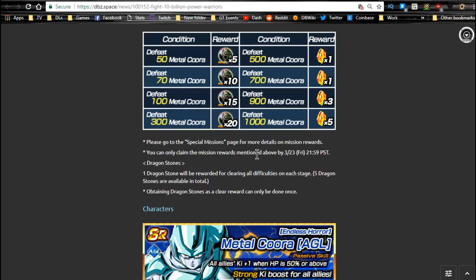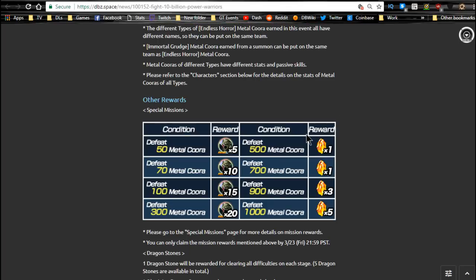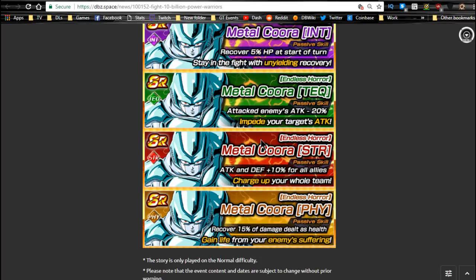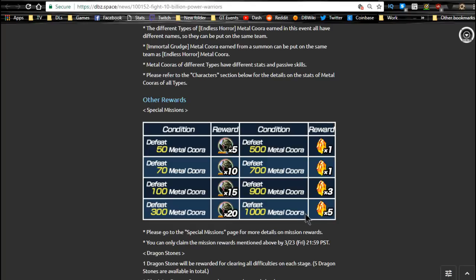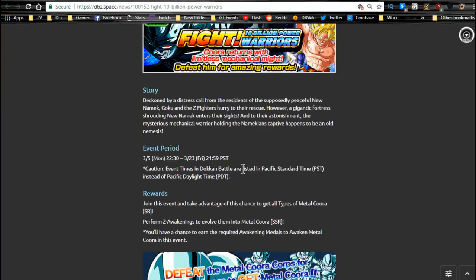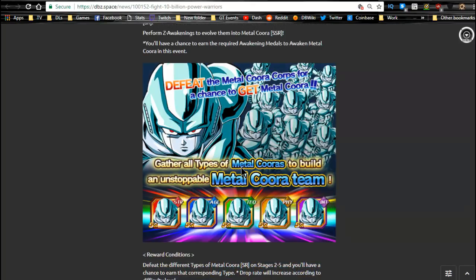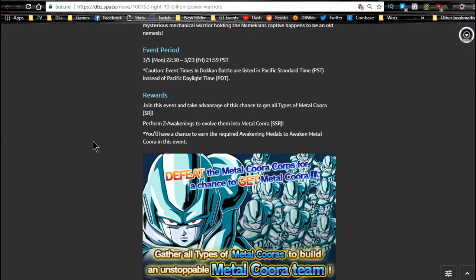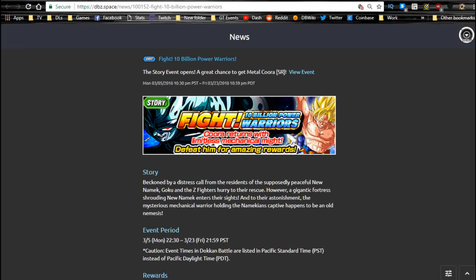Maybe one day we'll get a new Korra leader and that's when this whole thing will come into play. Outside of that, just grind out every single one of the missions — you get some dragon stones for that. Every individual Korra you fight counts towards the goals, so grind out the 1,000 Korra medal. You'll end up with about 10 total dragon stones for completing the awards plus rewards per level. This runs until the 23rd. The collectibles are not worth it in my opinion.